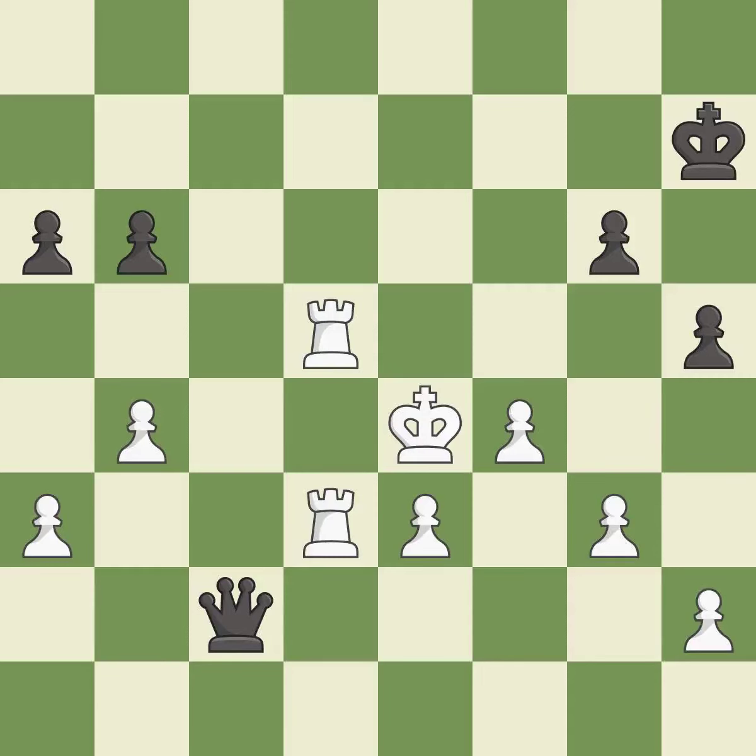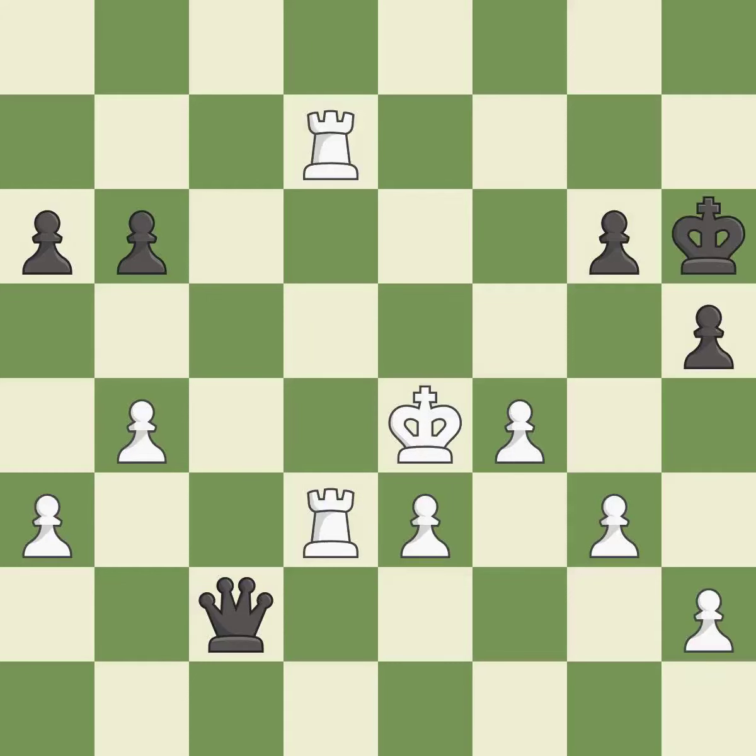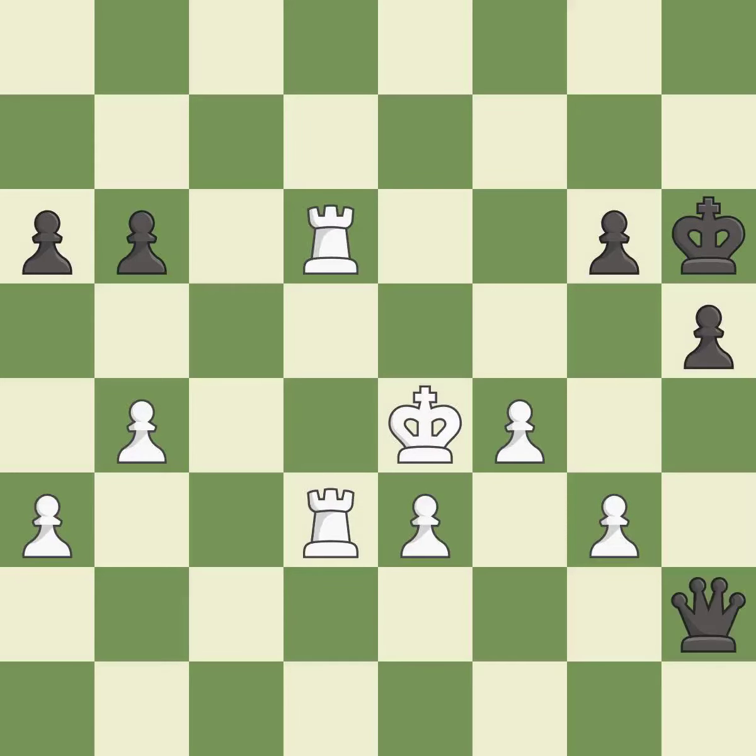This overlooks an opportunity to pin a rook to the king — it is an inaccuracy. Very precise — it is best. This evades the check from the rook. This misses a much better move — it is a mistake. This threatens to create a passed pawn. This threatens to create a passed pawn — it is an inaccuracy. This prevents the opponent from being able to create a passed pawn — it is best.